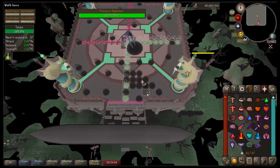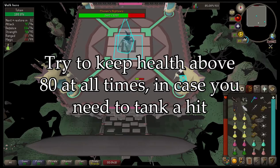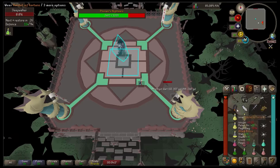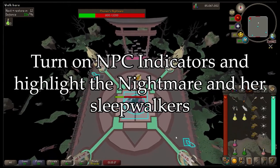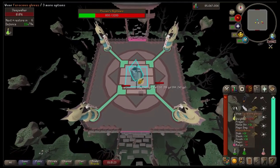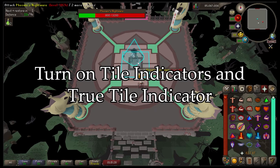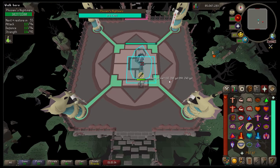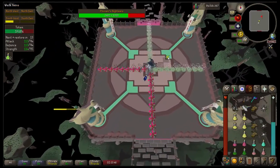My next tip: if you do take damage, try to heal up to at least 80 health as fast as possible so you have a better chance of surviving another hit if you make a mistake. If you're using RuneLite or another third-party client, turn on NPC indicators and highlight the Nightmare and her sleepwalkers — this makes it much easier to see them when they spawn and lets you react quicker. Also turn on tile indicators and make sure your true tile indicator is on, making it much easier to understand your pathing during grasping claws.